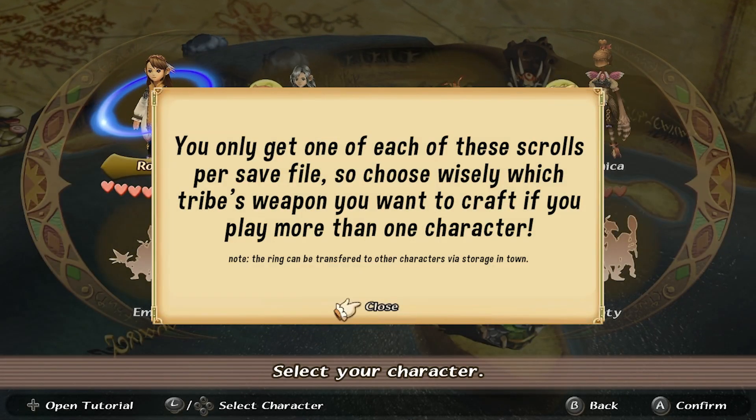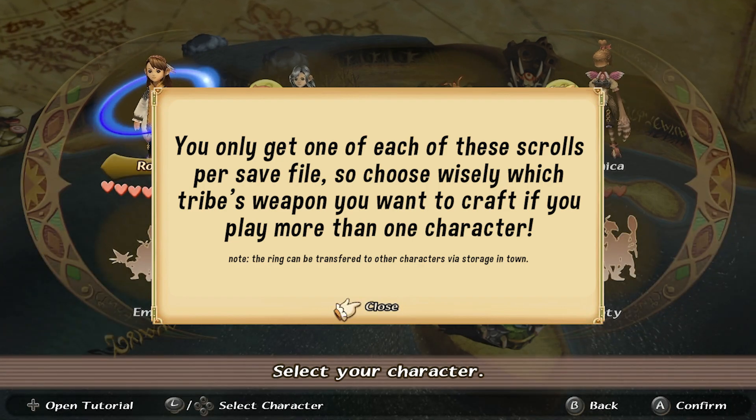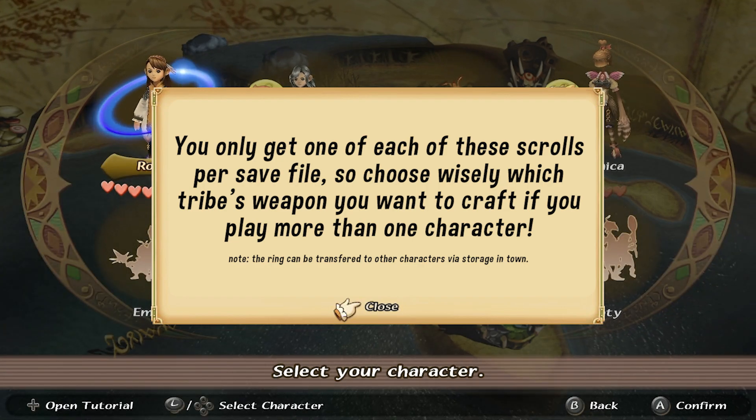It's important to note here that you only get one of each of these scrolls per save file, so choose wisely which tribe's weapon you want to craft if you play more than one character.